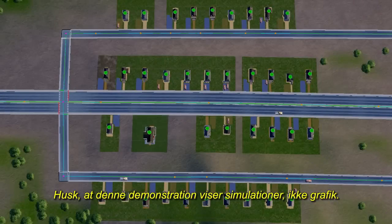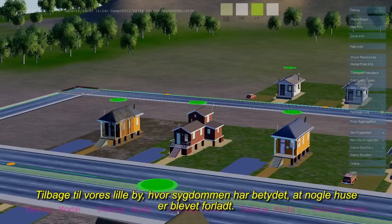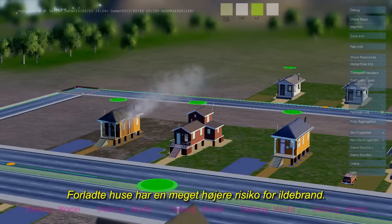Keep in mind that this demonstration is showing off simulation behavior, and not graphics. Back to our small town, all the sickness has driven some houses to become abandoned. Abandoned houses have a much higher chance of catching fire.